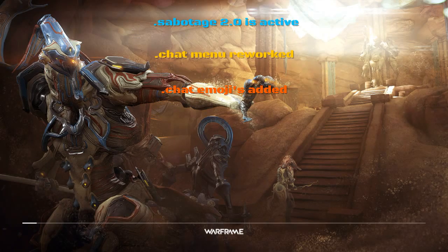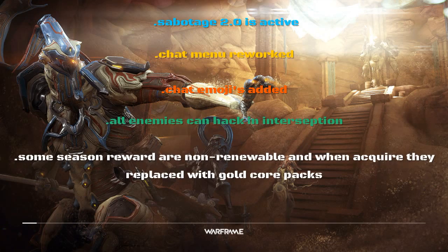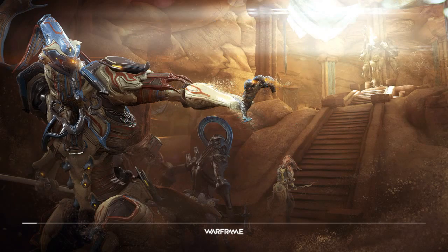In terms of interception, all enemies can hack the console now — even MOAs, even flying Ospreys. For sortie changes, Season 4 has non-renewable rewards; once these rewards are acquired, they'll be removed and replaced with gold core packs. Which rewards those are changes from season to season. Also for login rewards, if players have maxed out a weapon, mastered it and then sold it, they can no longer receive that weapon blueprint as a login reward. Pretty nice.